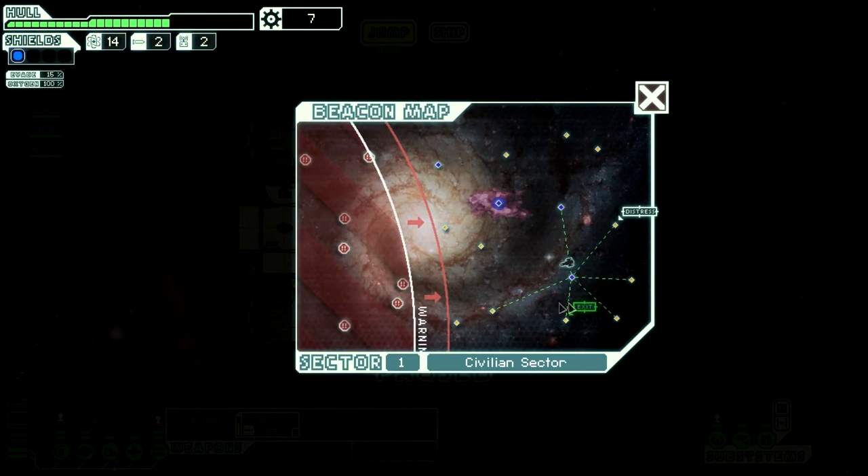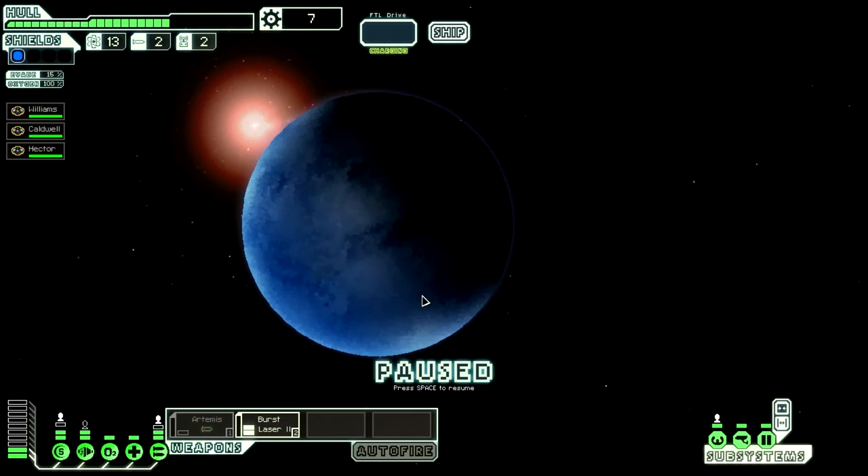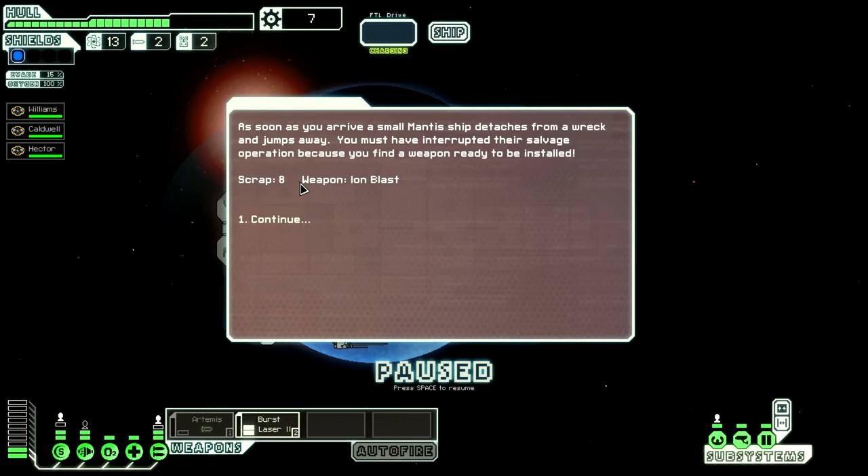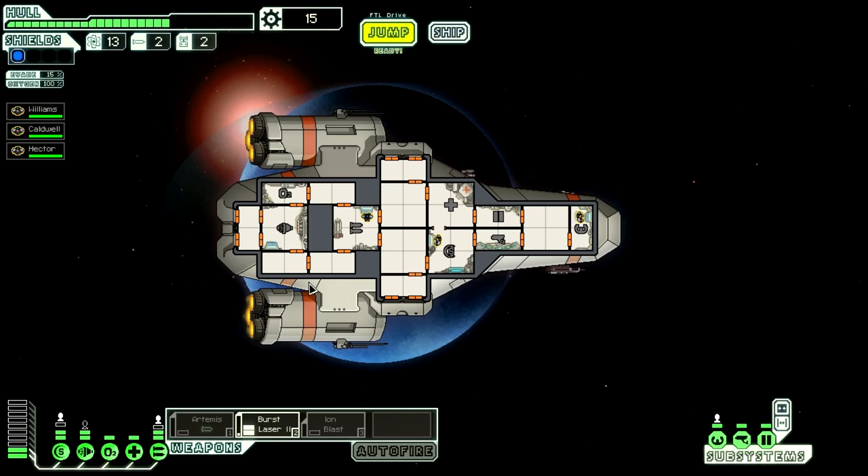Go ahead and update the power coupling here. Let's get out of here — I could explore but I'm not taking any chances. You arrive at the long range beacon and when the FTL drive charges you can jump to the next sector. A small Mantis ship detaches from a wreck and jumps away — must have interrupted their salvage operation, because we find weapons ready to be installed. We got eight scrap and an ion blast — all in all it's been a good run. Thanks for watching — please leave a comment and a like, it really helps. If you'd like to see more FTL let me know. I am Wakerow and I'm signing off.